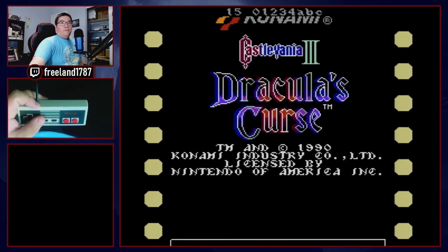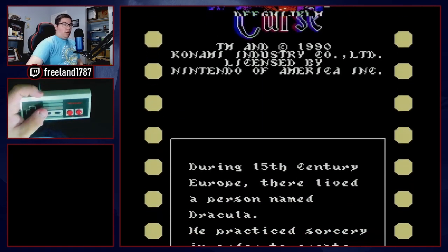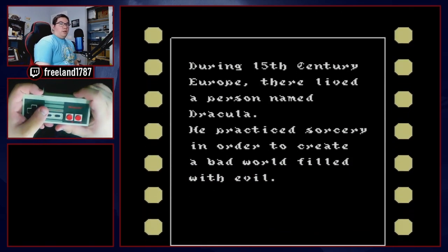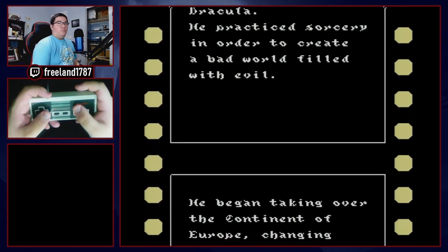Hello there, I'm Freelance1787. This is my tutorial on the Trevor-only route for the speedrun of Castlevania III Dracula's Curse. To demonstrate this, I'll have a webcam and handcam to go with the game — the handcam is meant to show the inputs live. I'm playing on NES, specifically an NES front loader with a brick controller.